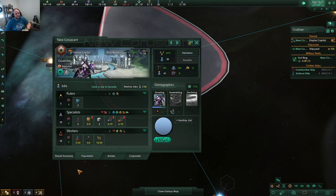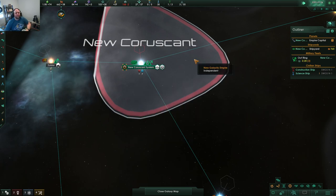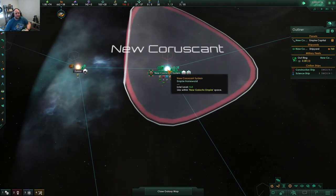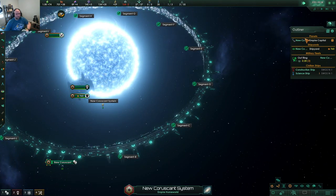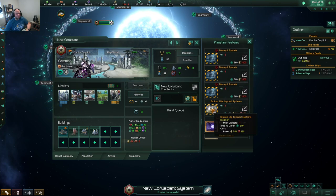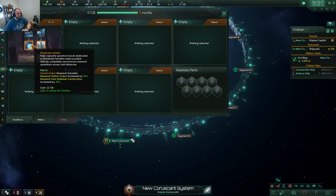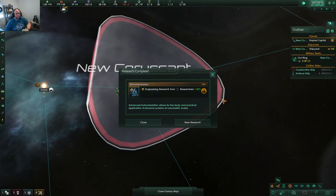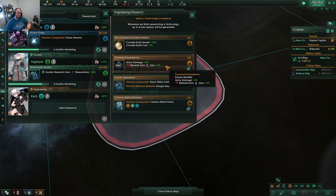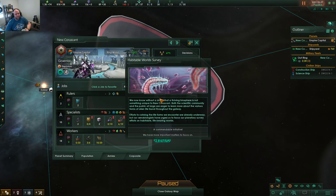Look at that — we have 165 housing. System reconnaissance completed. The bad thing about this ring world mod is it kind of starts us in a negative situation, but it's definitely going to be powerful once we get it fully going. We'll just have to wait for more population and some more research. Minerals from jobs sounds alright — we definitely need more resources. We'll get another pop in one month or so.